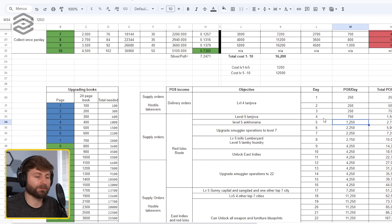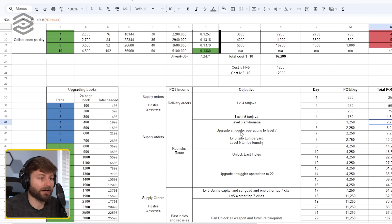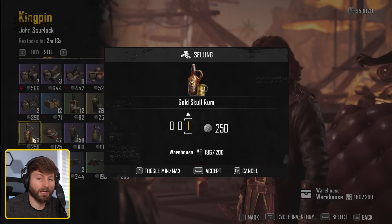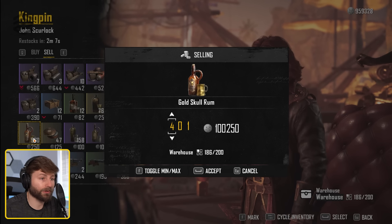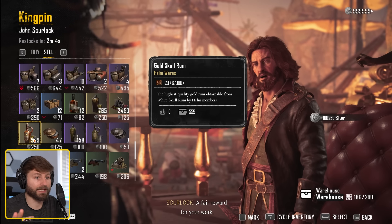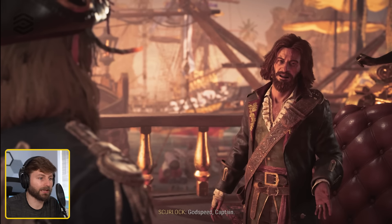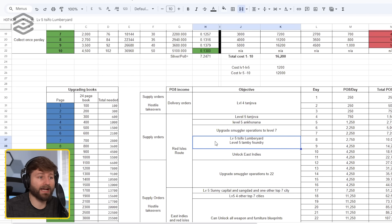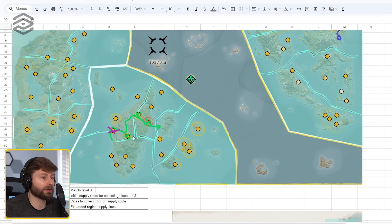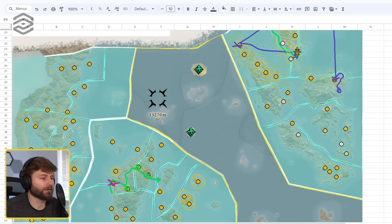So then you have two nice level five cities. You also could collect the other two cities along the path back to St. Ann. That'll give you a good amount to upgrade your Smuggler Operations to level seven, because you'll need to get that gold skull rum that unlocks that ability. What gold skull rum does is you can sell it back to Scurlock for 250 per pop, and that will help you get enough silver to fund till basically the end game, or at least for a while.